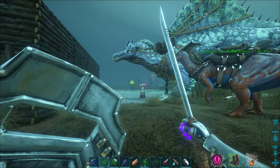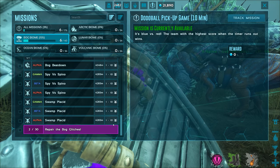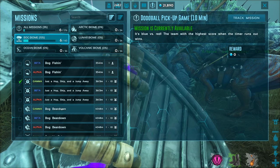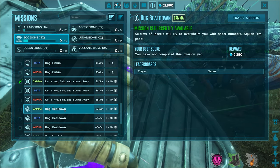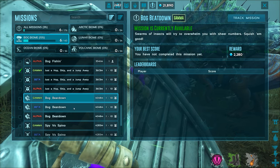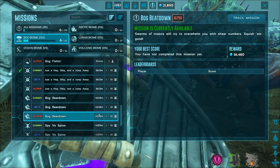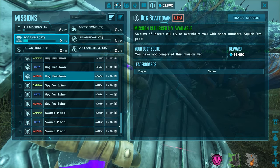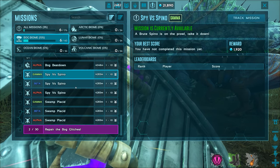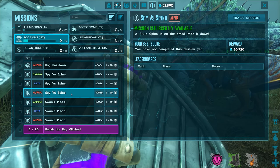Now we can move on to another mission - something different from what we've already done. I don't know why we haven't seen any glitches yet. Bog Beat Down - swarms of insects will try to overwhelm you with sheer numbers, squish them good. Maybe I'll do the beta version for 13,000 hexagons - the alpha gives 36,000. I haven't done an alpha yet. Spy Versus Spino - find footprints and take on a brute spino - not sure I want to do that one.